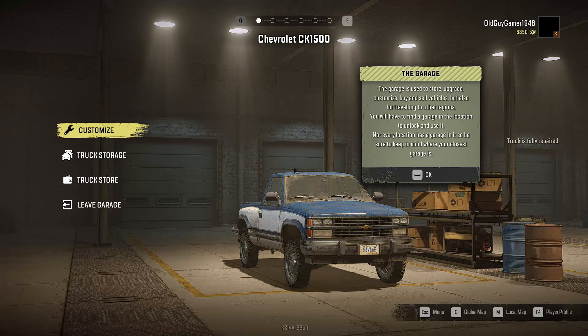Customize — please tell me there's fuel in here somewhere. Oh, the truck is fully repaired! I saw that out of the corner of my eye. Old Guy Gamer 1948 — it's not really my name but I guess we can go by that. The garage is used to store, upgrade, customize, buy, sell vehicles, and also for traveling to other regions. Oh okay, that's interesting. I did find out that the other regions are not updates for later — they are available now. You have to find a garage in that location to unlock and use it.